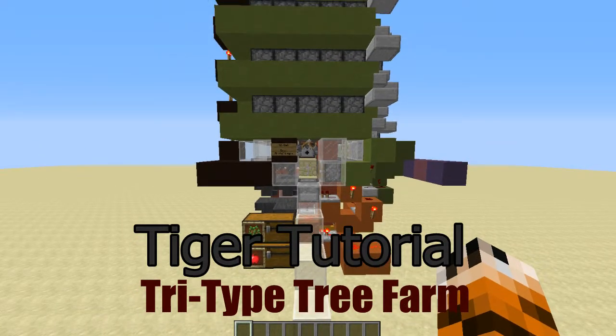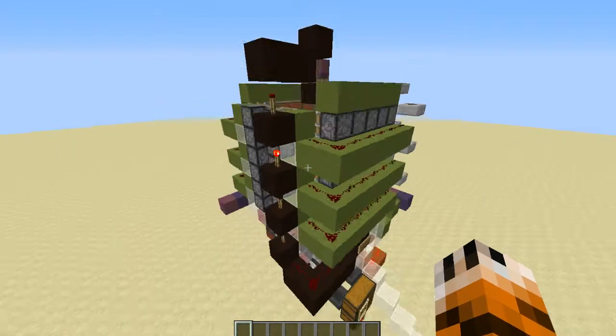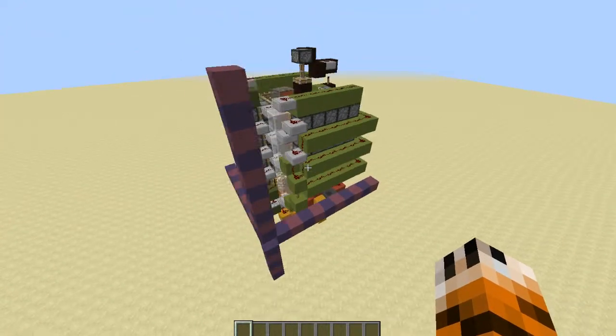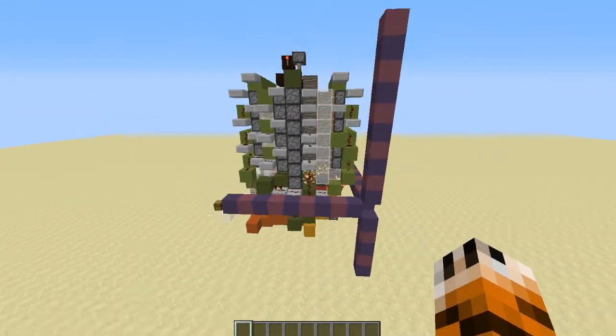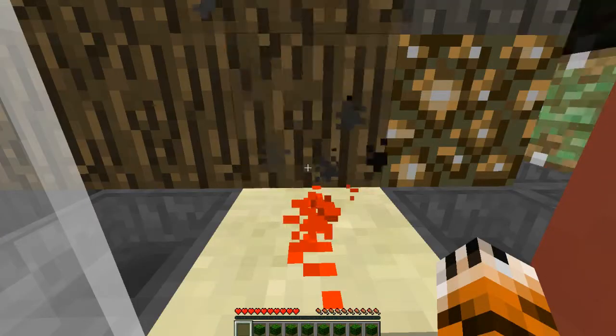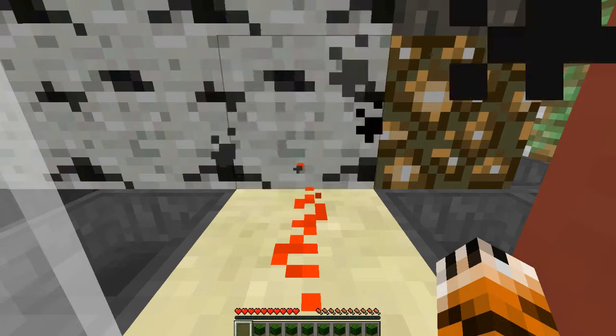Hello fellows and welcome to a redstone tutorial with TigersRC. This time we'll be making a semi-automatic, fully AFK tree farm that works with three different types of trees: oak, birch, and jungle.